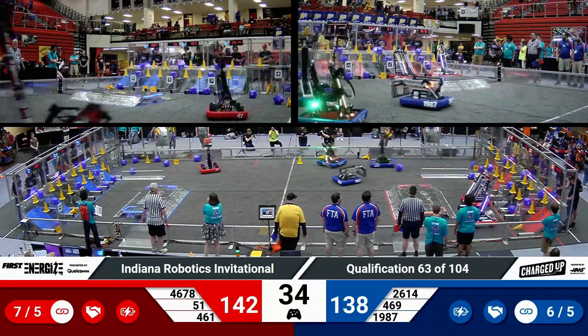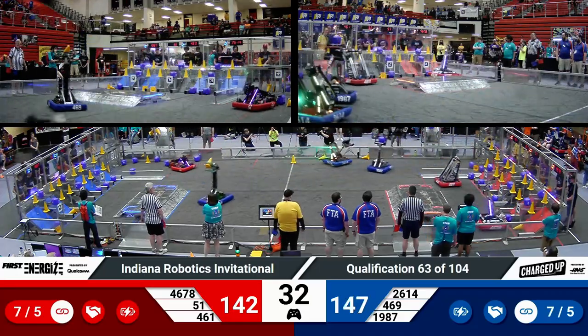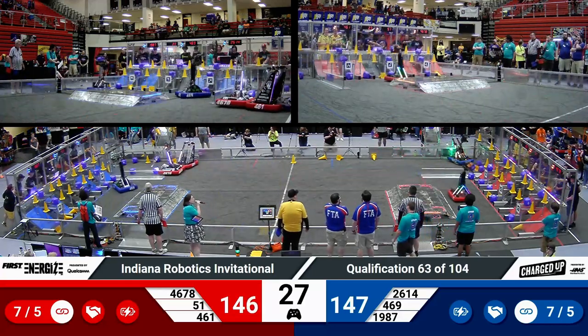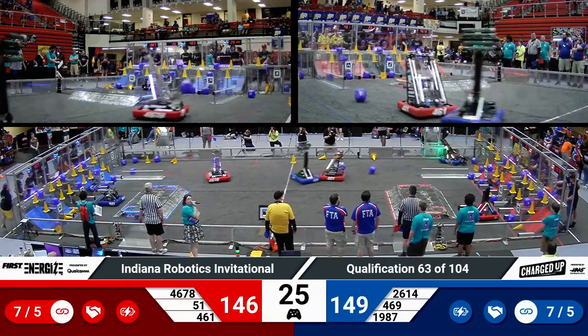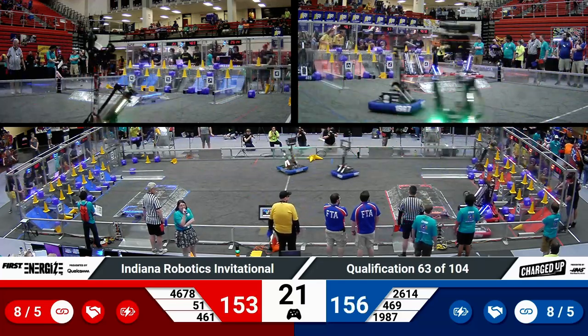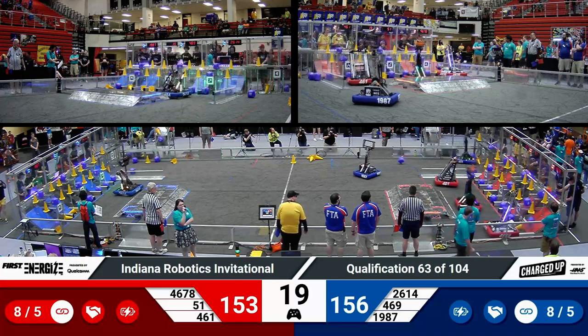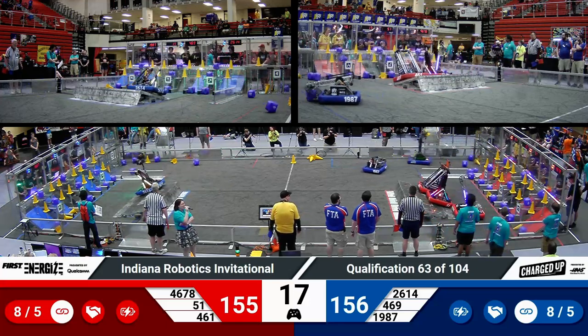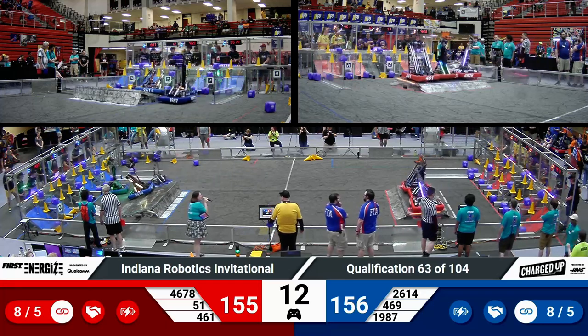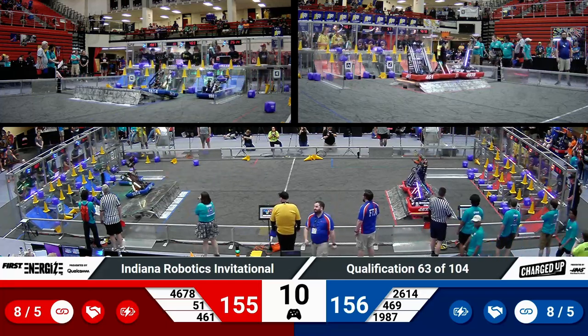We are completely full in the first and second rows for the Blue Alliance — just two game pieces away from a completed grid over on Blue. Same can be said for Red. Seven links on both sides of the field. A very tight score, gap of three points, 20 seconds left. Eight links on the board, looking over at those grids. The Red Alliance is awfully close. Same for Blue.